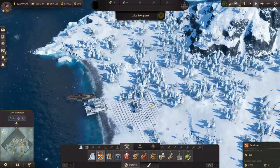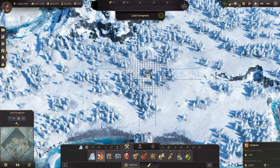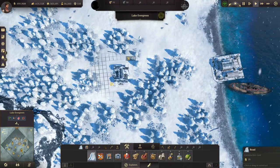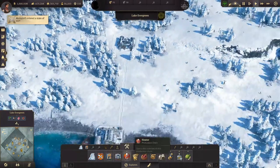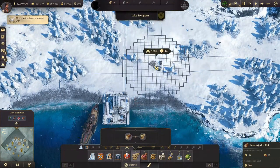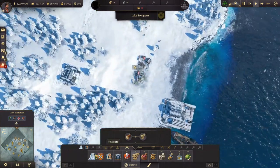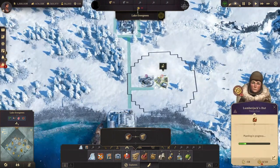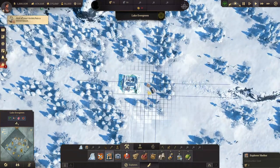The first thing is the canteen, and that provides us with pretty much the same thing as a marketplace on the other continents. So that is the first building you will need. You'll probably also need some wood, a woodcutter, sawmill and stuff like that, but as you can see they will require a few things here. You cannot benefit from bonuses from the other continent here.